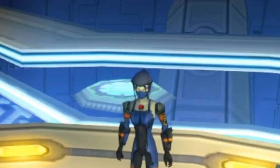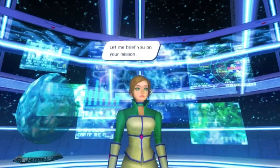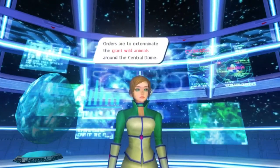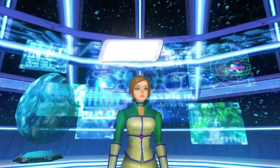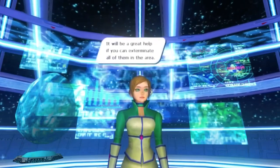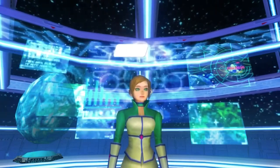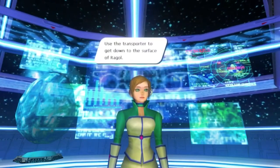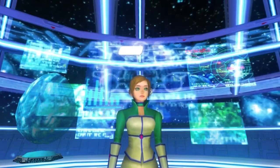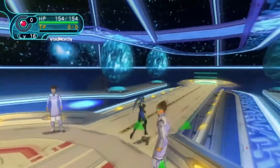Go speak to Irene at the next counter. She briefs you: Orders are to exterminate the giant wild animals around the Central Dome. I believe you've already run into some of them, so you should be prepared. It will be a great help if you can exterminate all of them in the area. Use the transporter to get down to the surface of Raggle. I've heard that these animals are tough. Please be very careful. Good luck. Don't you love how they just keep saying the same thing?